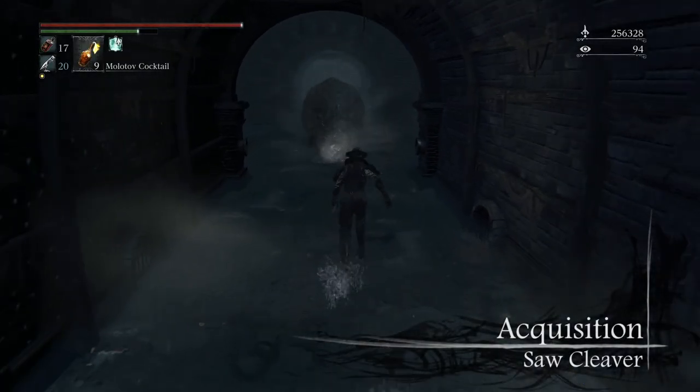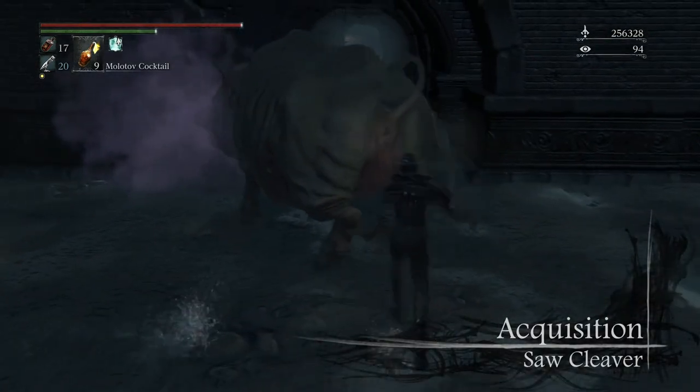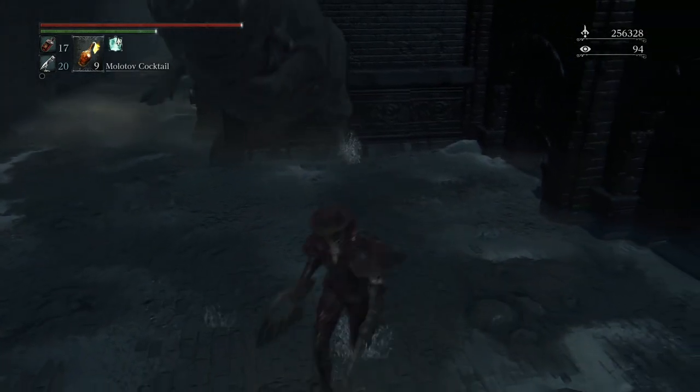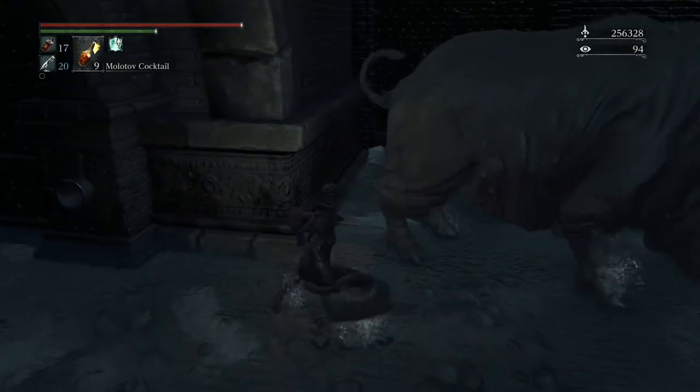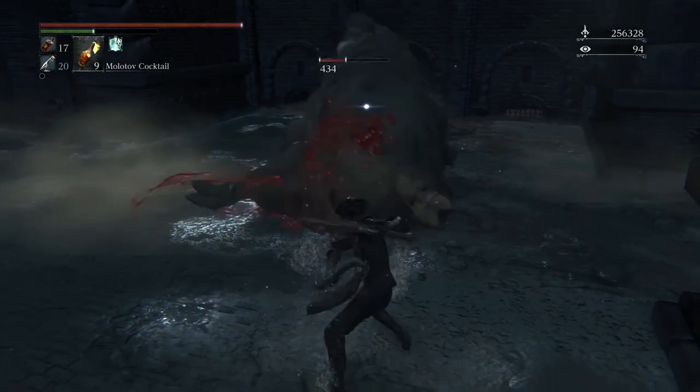The saw cleaver is one of the starting weapons in the game. If you did not choose it as your starting weapon, it can be bought after you obtain the saw badge near the gargantuan pig in the central Yharnam sewers. There is also an uncanny and lost version of the saw cleaver that can be found in the root chalice dungeons.